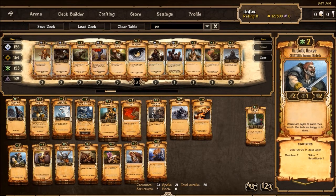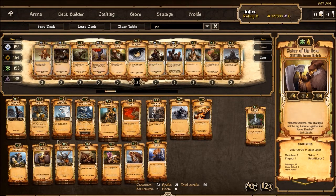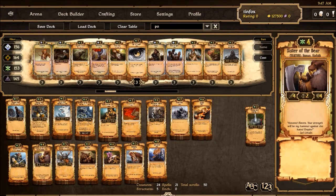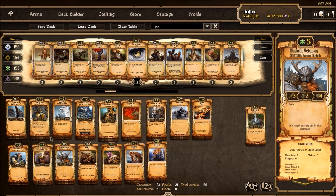The non-wolf units: we have Kinfolk Brave, Sisters of the Bear, who's a new inclusion. I think Sisters of the Bear is just a good solid beater. That extra point of attack is nice against order, as opposed to Brother of the Wolf, who has to hit twice against a Royal Spearman to take it out. Being able to attack for 4 damage is good. Keeping it alive is good. It doesn't get super weak when you put Languid on it — it's still a 2/2/4. Kinfolk Veteran is probably your best creature — just a monster. Hits hard, hits quick, and then it can stick around and do more damage.